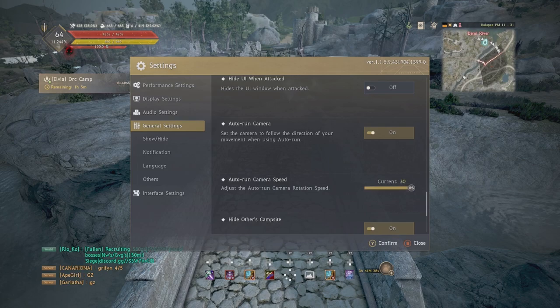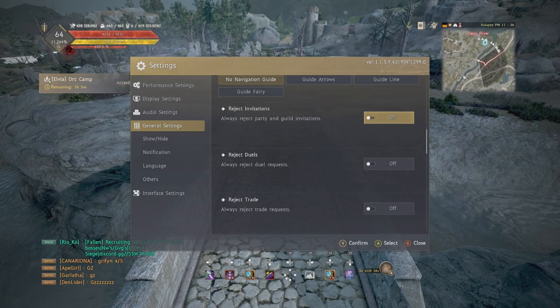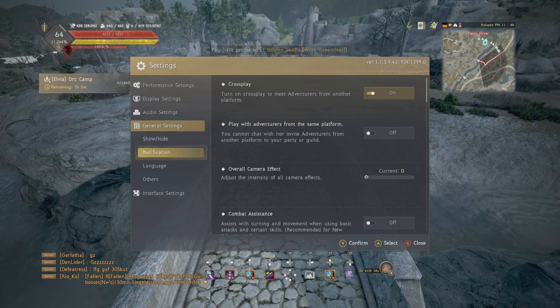Hide other adventurers' campsites: I have this turned on and I'd recommend you do the same. Also, if there's a toxic player trying to interrupt you from PvEing or just playing the game, they can spam you with friend requests, guild invites, and other invitations. You can turn those two options on if you come into contact with a toxic player — that will stop them from being able to interrupt your grind.